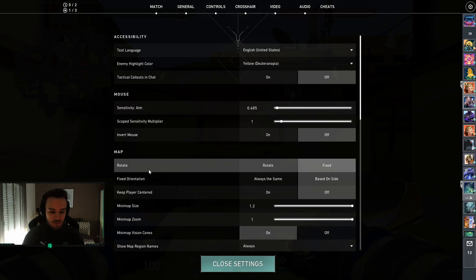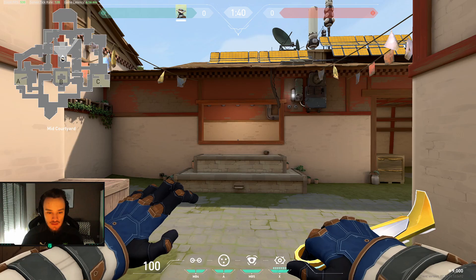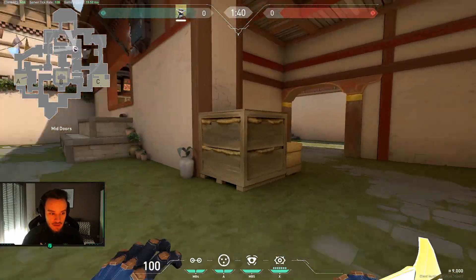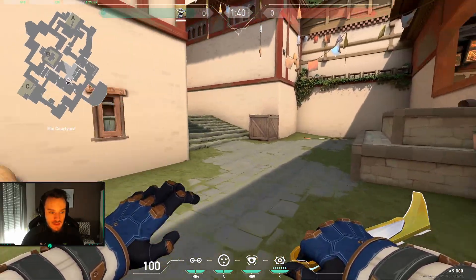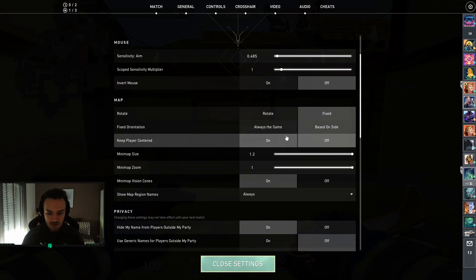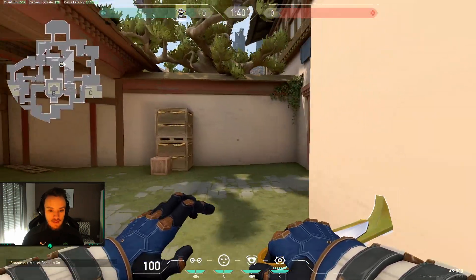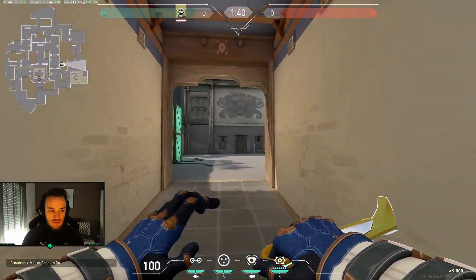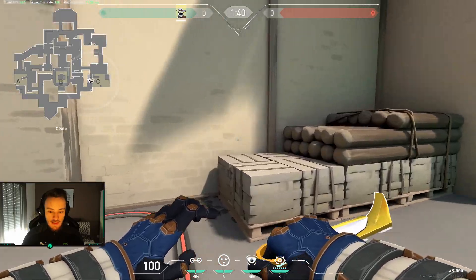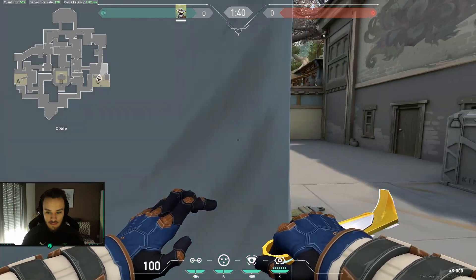Then we have more important things. We have things about the map, more especially about the radar. There is a rotate option — my radar on the top left of my screen is not moving at all. You can basically move your radar with your POV but I don't like it. I keep it fixed. Same thing about the player centered option — I keep it off so I can see the whole map and what is happening on every area. I think it is a very important one.